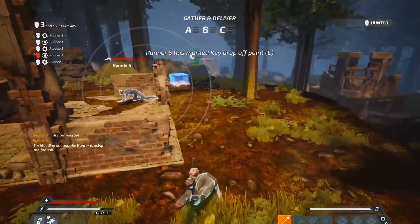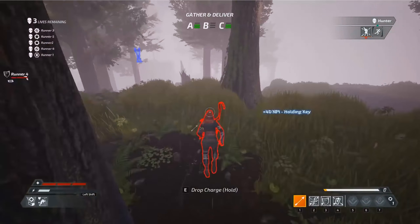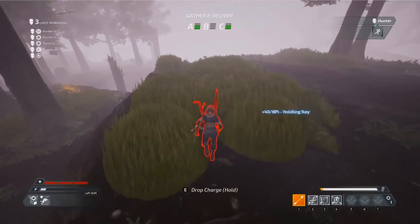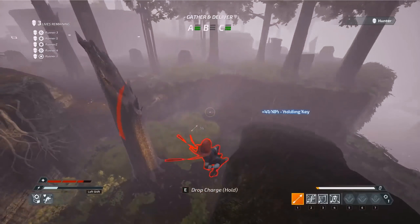Keep your eyes on the hunter and be aware of your surroundings and potential escape routes at all times. When moving around the garden, stay as low as possible. In the air, you're easier to spot.